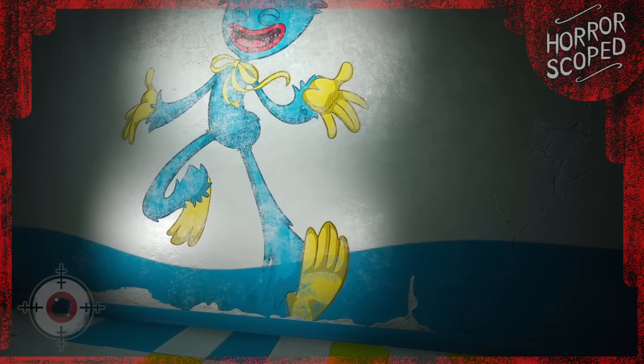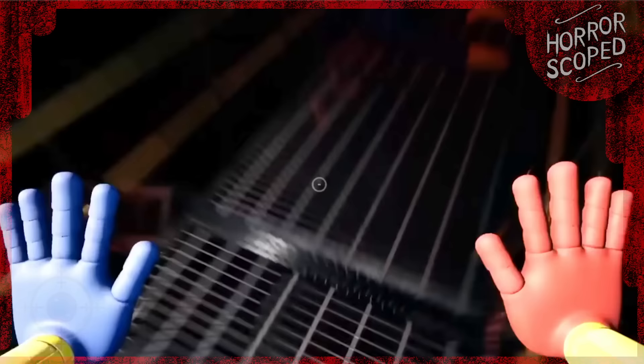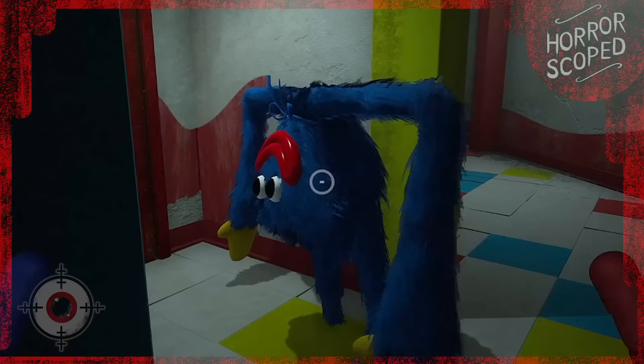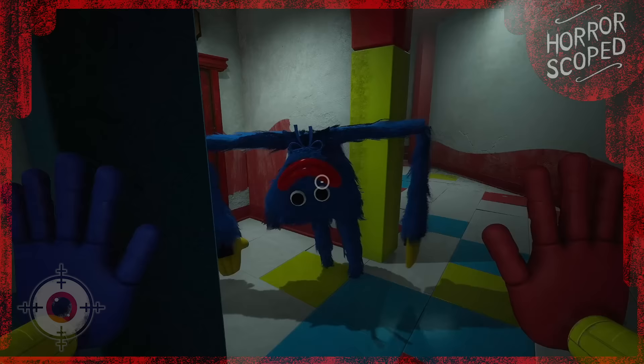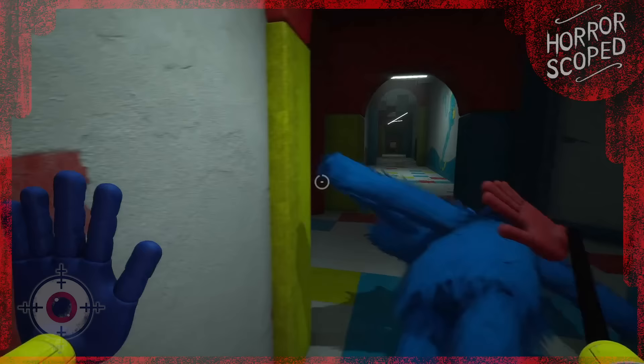Can you beat Poppy Playtime Chapter 2 if you have to carry Huggy Wuggy with you? We all know Huggy Wuggy took a tumble at the end of Chapter 1, and we can see his fur all over the place way down in the basement of the factory. Unfortunately he broke every bone in his stuffed body. But Huggy Wuggy didn't mean to attack us, right? It was surely a mistake, so we're going to give him a second chance. Our goal is to beat Poppy Playtime Chapter 2 while dragging his broken, stuffed body through the entire game. I hope you enjoy this absurd challenge, and let's hope I don't lose my sanity by the end of it.